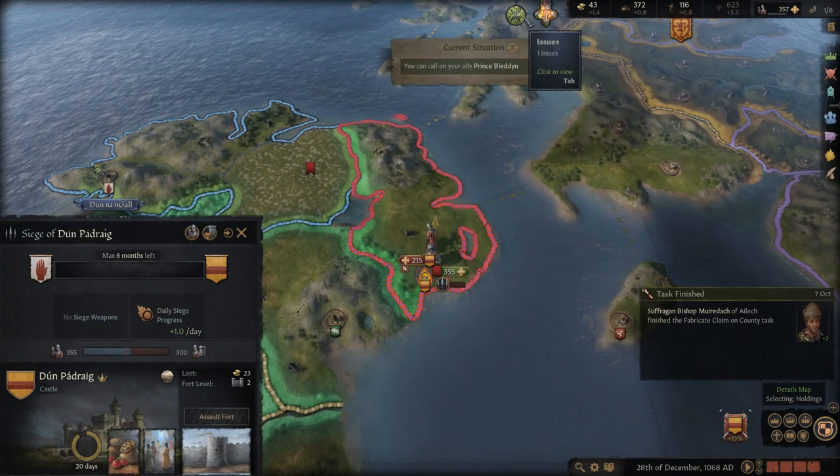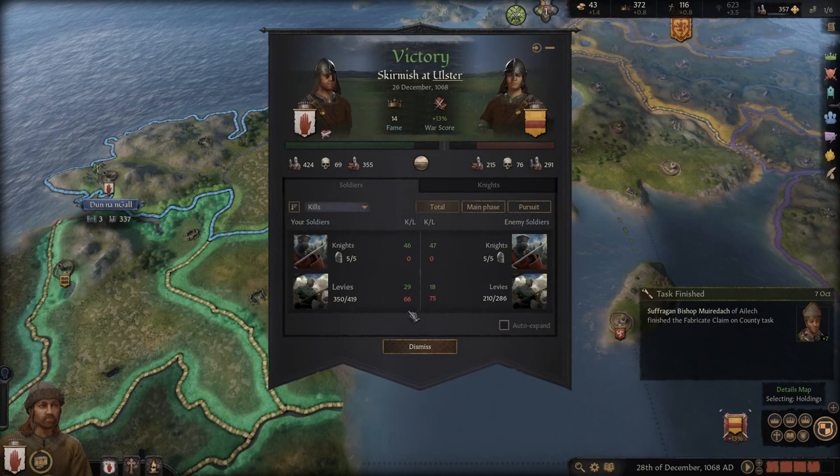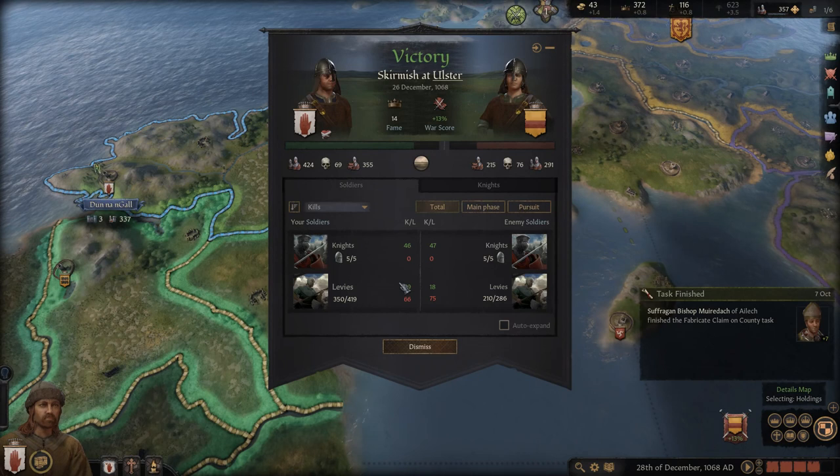We can call him an ally — well, we're not going to be doing that. The battle went very well: we lost 69 while killing 76, a seven-man swing. It looks like their knights did slightly better though.